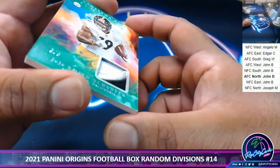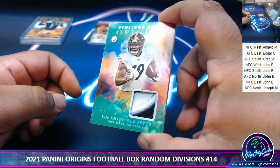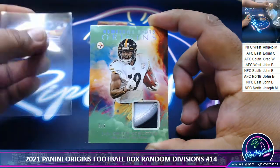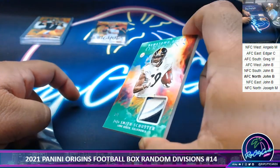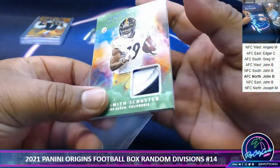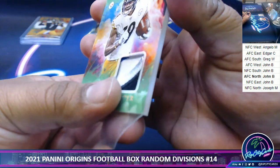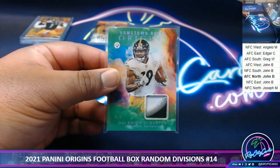Next up, three of five. JuJu. Three colors on that patch — there's a little blue there. A little Steelers hit there, another AFC North hit.